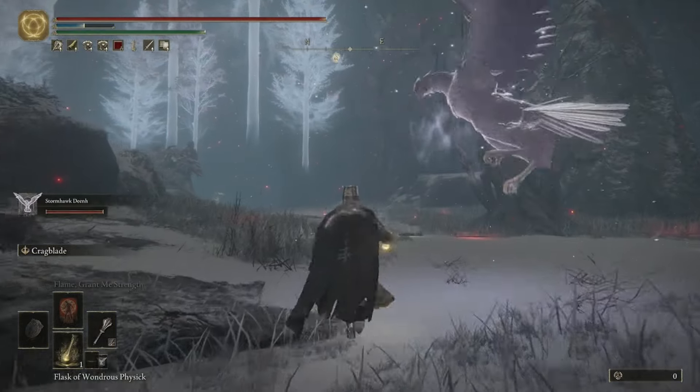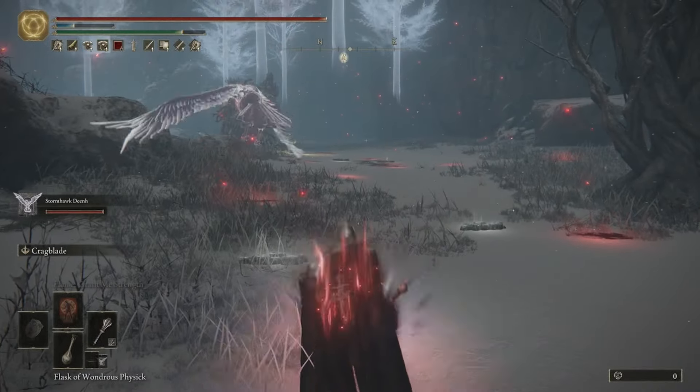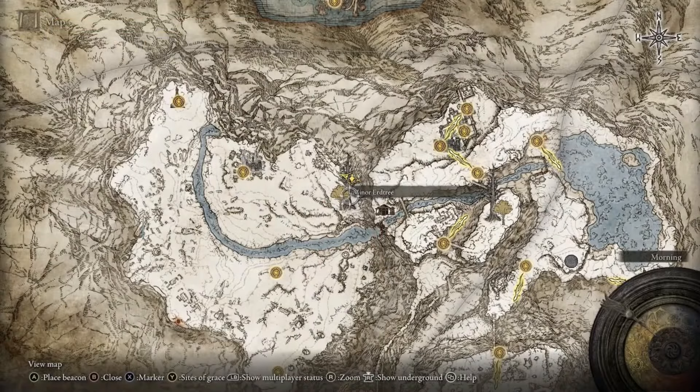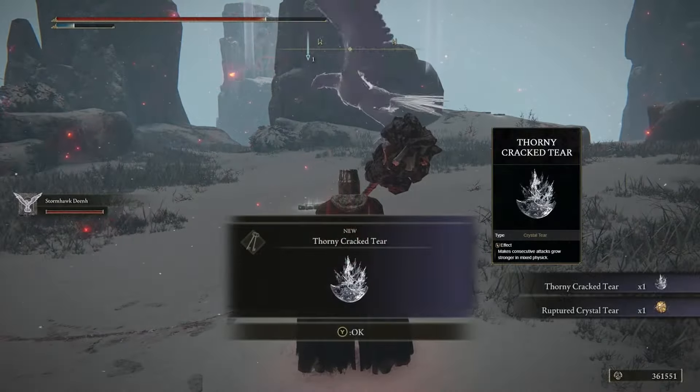The last two tears are located in the top right of the Consecrated Snowfield. After you defeat the Erdtree Avatar right here on the map, these two tears — the Thorny Cracked Tear and the Ruptured Crystal Tear — will be yours.